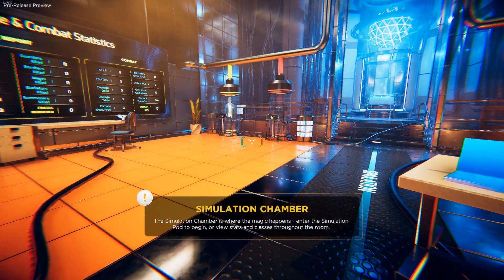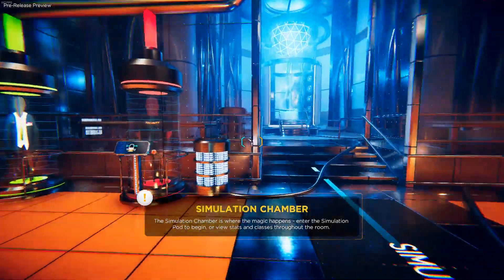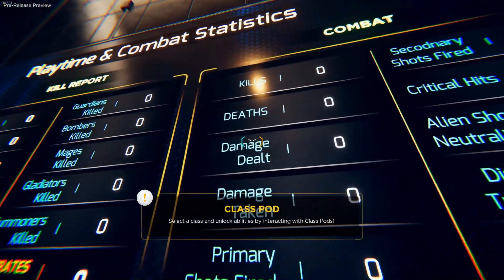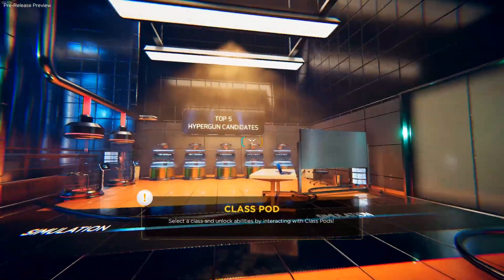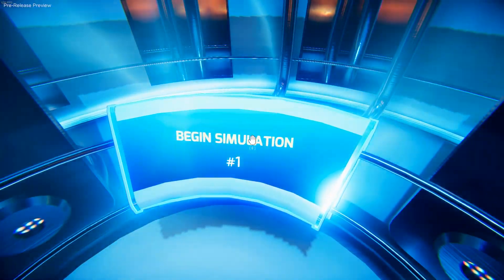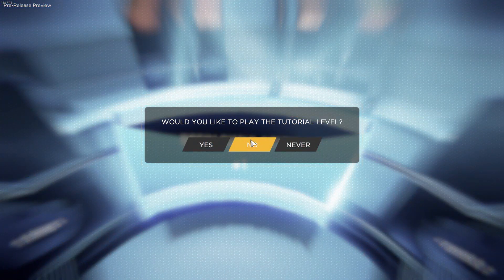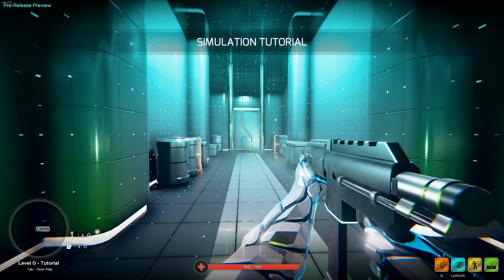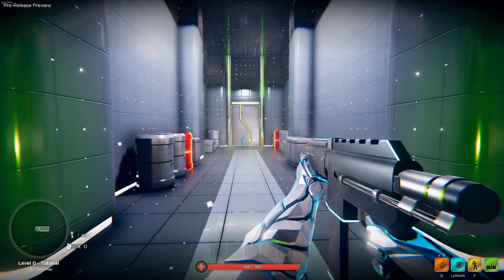Simulation chamber is where the magic happens. Enter the simulation pod to begin. View stats and classes throughout the room. Begin simulation — would you like to play the tutorial level? Yeah, sure, why not. Point at things, shoot things. There's no aim down sights, it looks like.